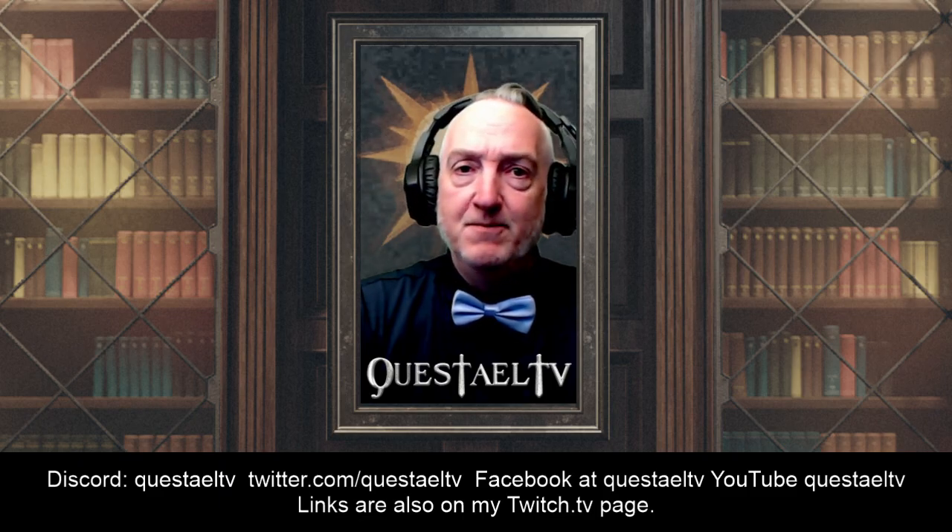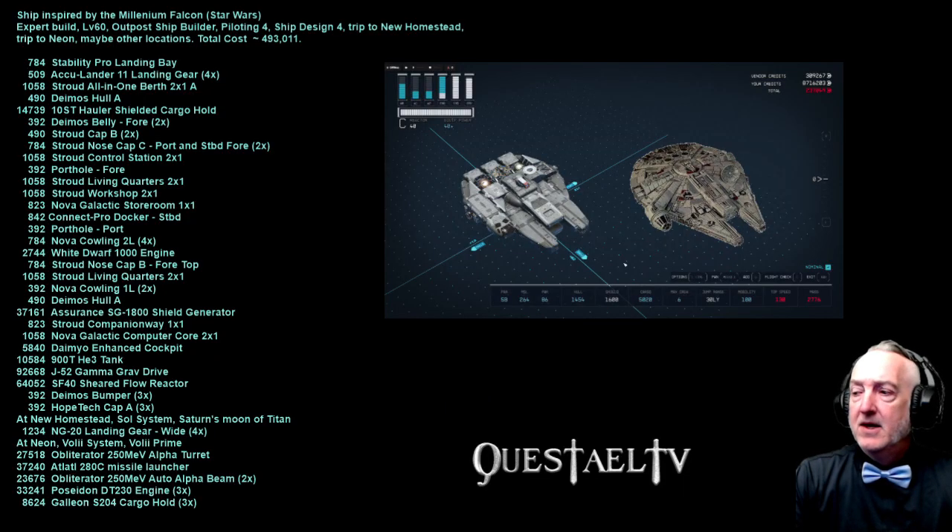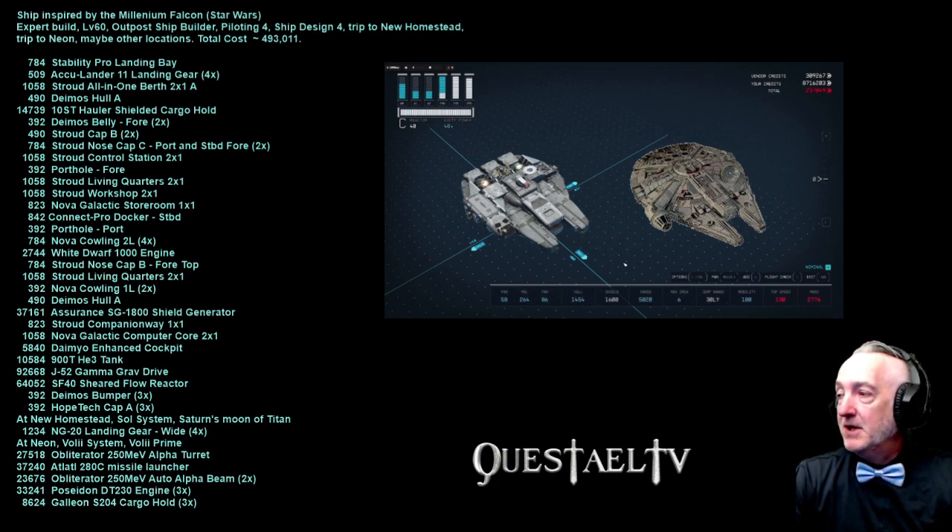We're going to go to the ship part screen, and we've got a little warning for you guys here. We've got a ship inspired by the Millennium Falcon from Star Wars — expert build. All I mean by that is you've got to be level 60, you've got to have an outpost ship builder, piloting rank 4, ship design rank 4, and then you've got to be willing to take a trip to New Homestead for some landing gear and a trip to Neon for the heavy weaponry and engines.